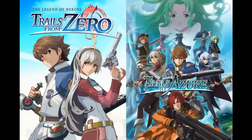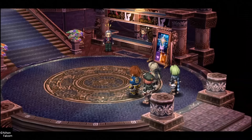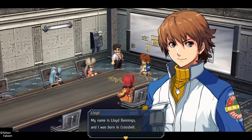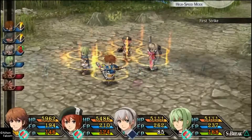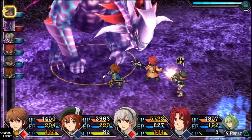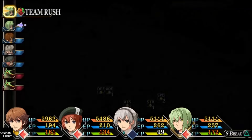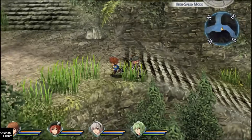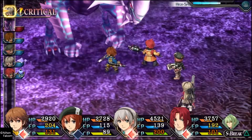Trails from Zero and Trails to Azure — this pretty much compiles parts 1 and 2 of the second arc in the Trails series. Zero and Azure continue with their own characters and plot about a detective joining a special ops police group to investigate the Mafia, slowly seeing their own city get dragged into the middle of a political war. You'll mostly play within Crossbell city. Enemies can be seen on the map, battles are played in turns with a small strategic twist, and you can move around on small grids to position your characters. A fast-forward option is available. Overall, this arc is incredible and definitely a must-play JRPG.